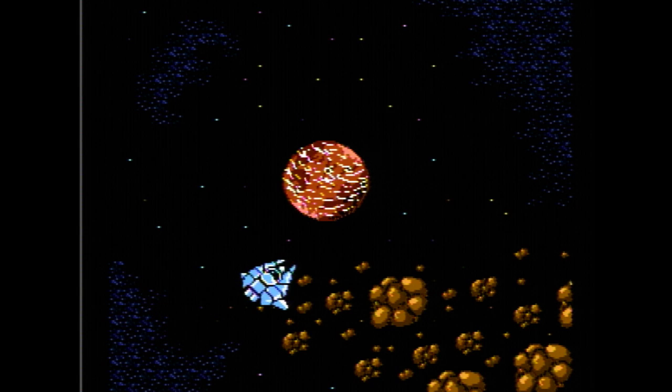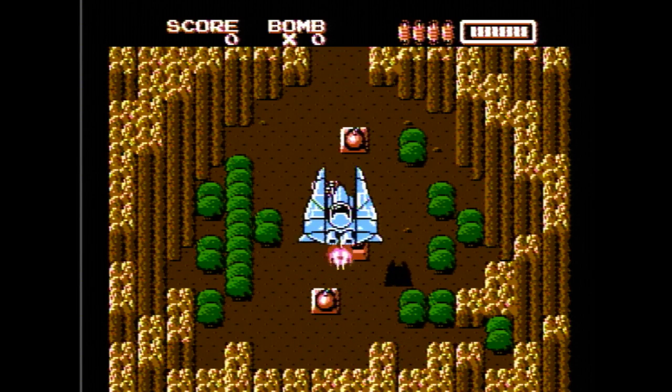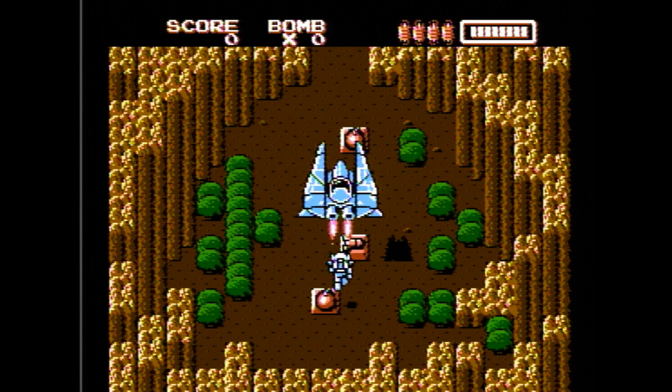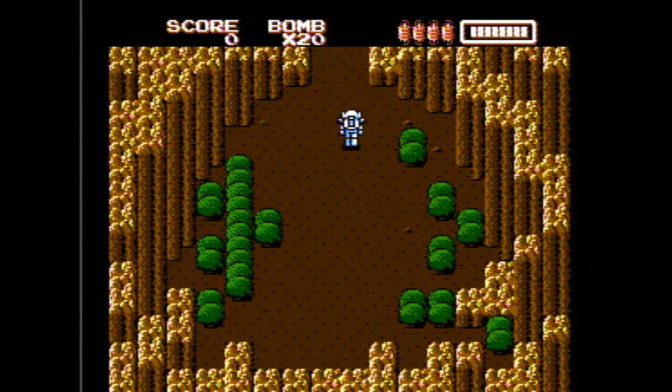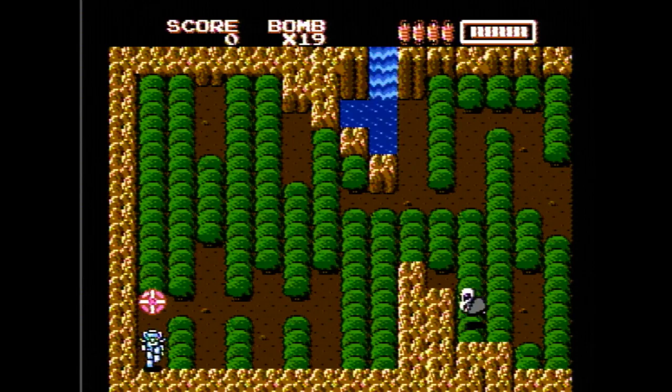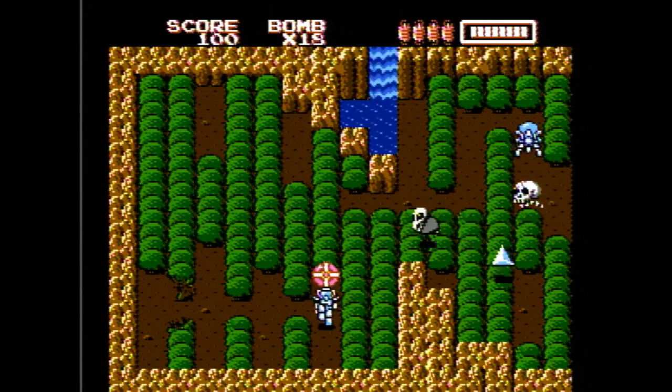Let's actually get into the route. We're going to start by getting all the items on this first screen. In this screen, we're going to bomb this first tree and get a candle, because we're going to be going into a cave at the start of the game. Try and get some item drops.